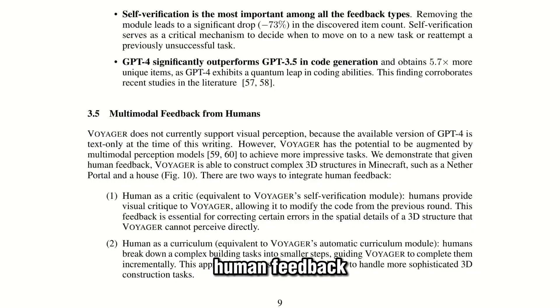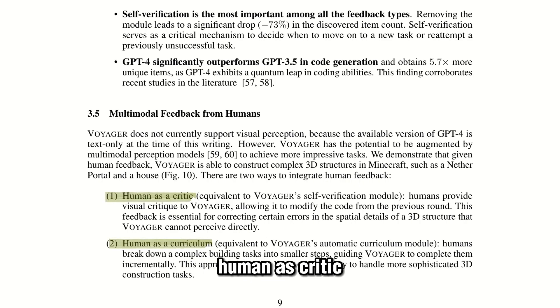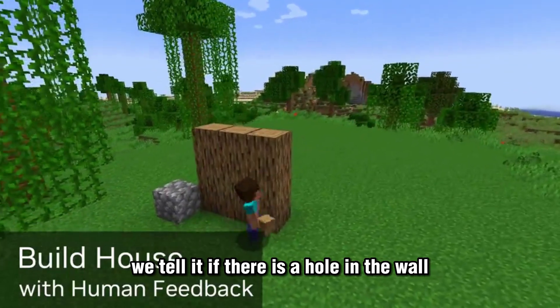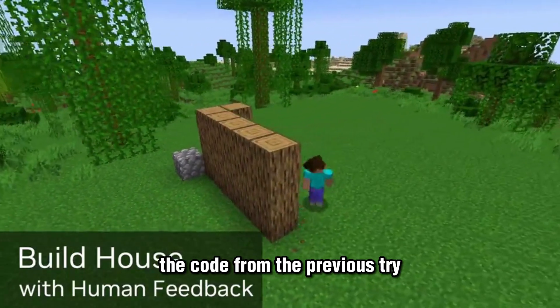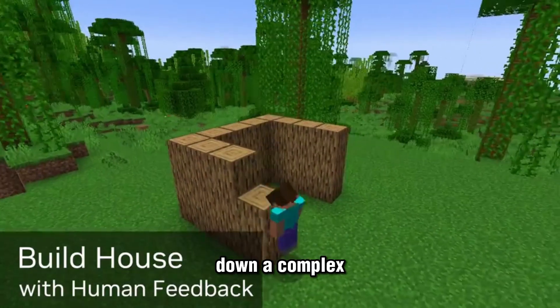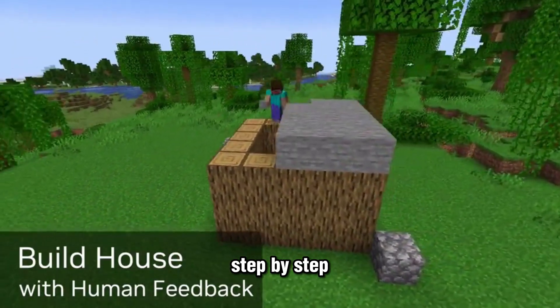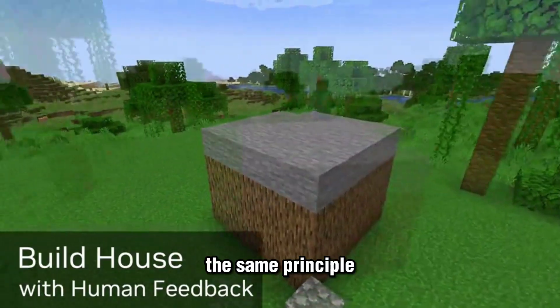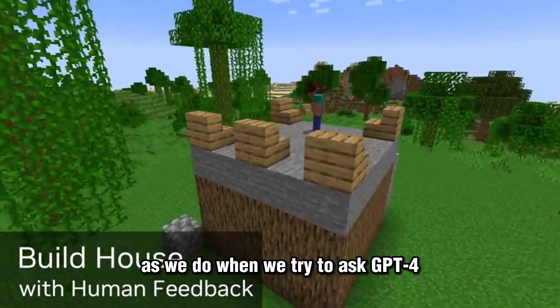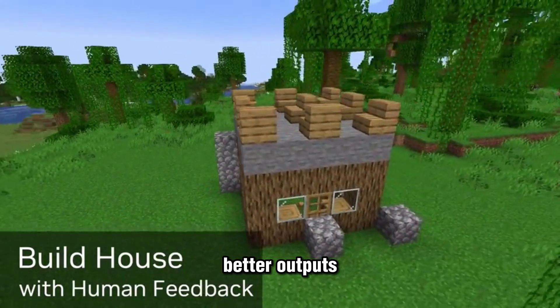However, given human feedback, Voyager is able to construct complex 3D structures. They used human feedback in two ways. First, human as critic: the human provides visual critique to Voyager — we tell it if there is a hole in the wall, allowing it to modify the code from the previous try. Second, human as curriculum: a human breaks down a complex building task into smaller steps, guiding Voyager to complete them step by step. This applies the same principle as when we ask GPT-4 complex questions — breaking them down always gives better output.